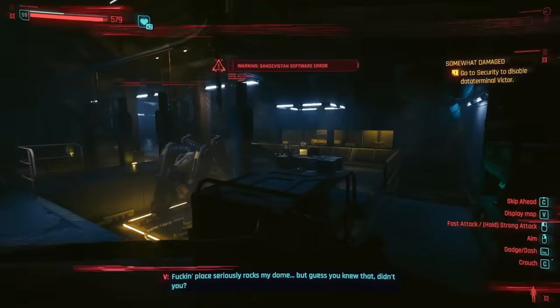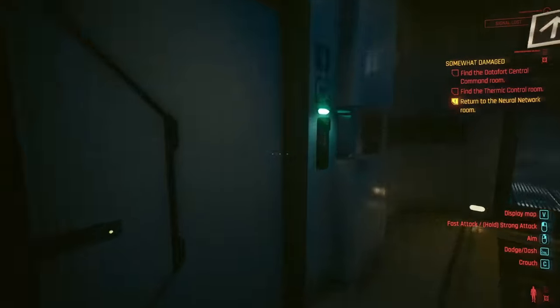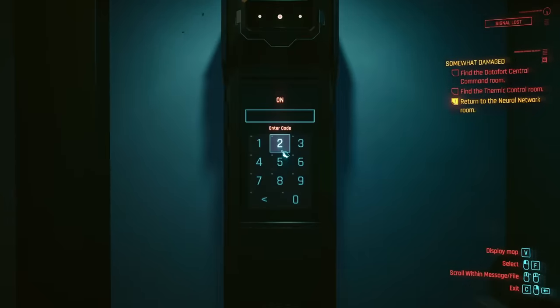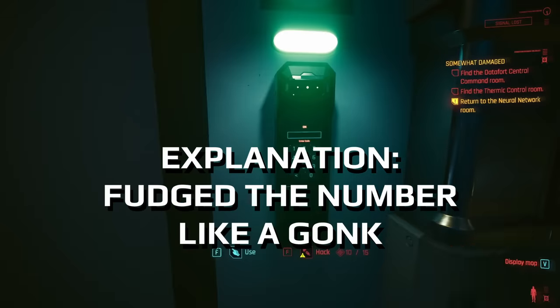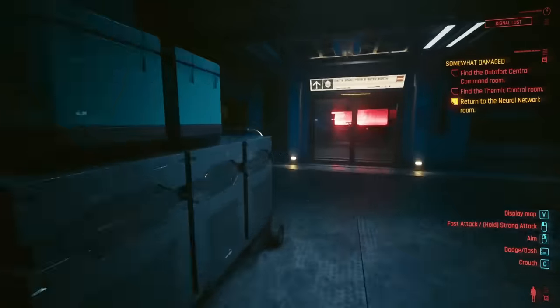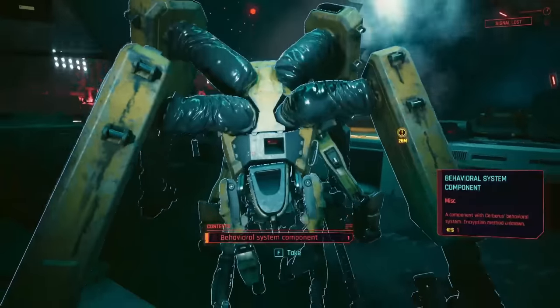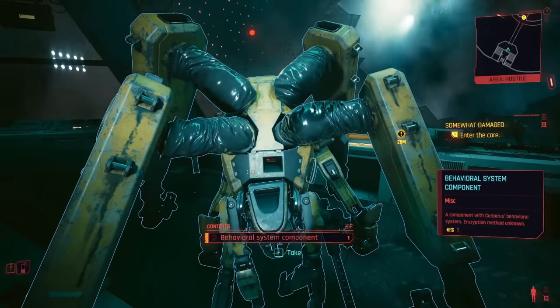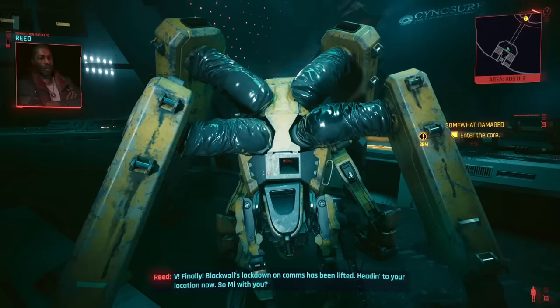In the next area, you'll find the experimental prototyping room. Here you will just need to hack the door with 15 intelligence. I do believe I have a code to enter this room though — 714212 should either get you into that room or the previous one, so you don't need the skill requirements. Continue with the mission until you shut down the core and learn about Songbird's past. The Cerberus robot will then be disabled and you can loot a behavioral system component from it, which is required to craft the Blackwall equipment. After this, you can finish the story of Phantom Liberty and return to your apartment.